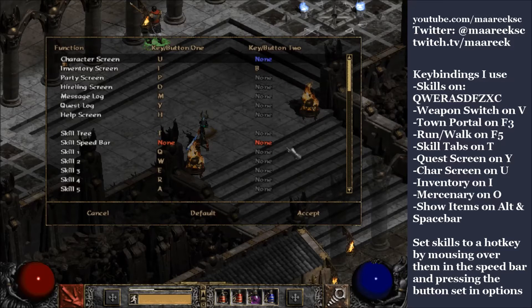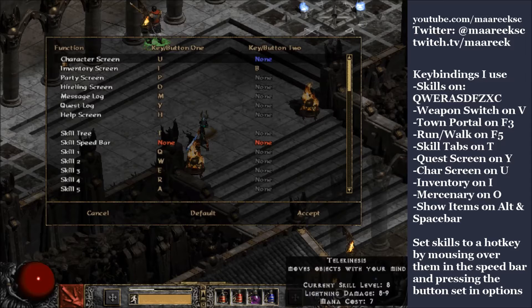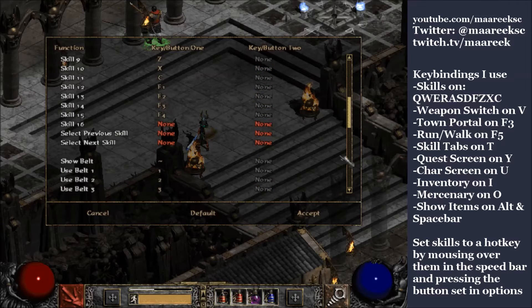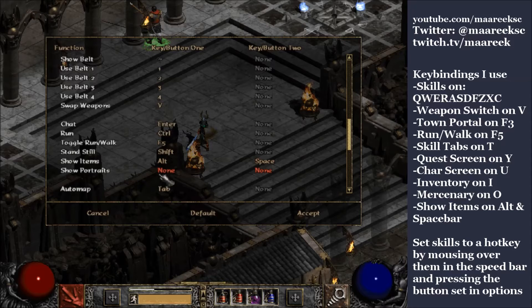You'll notice I have nothing set for the skill speed bar — the reason being the skill speed bar is just where you actually assign skills to a hotkey, and I figure I can just click on it rather than needing a dedicated button. I also have nothing set for select previous skill and select next skill, which are normally on the mouse wheel up and down. I don't want that because I don't want to accidentally scroll my mouse wheel and mess up the skill I'm in the middle of using. Also watch out: if you have a skill on F4 and alt is bound to show items, hitting F4 while holding alt will force-close Diablo 2.